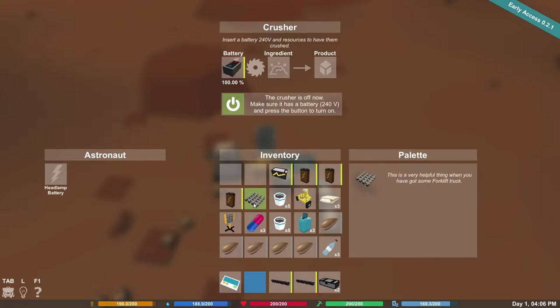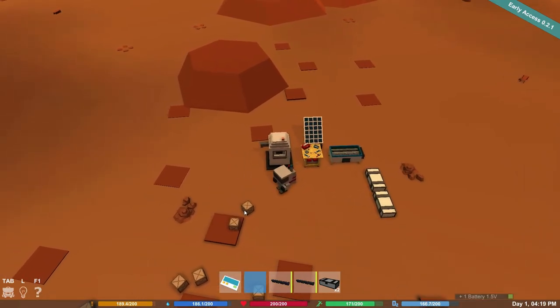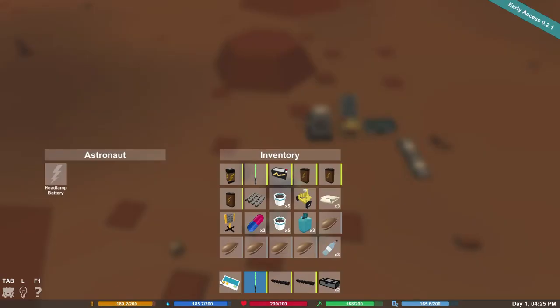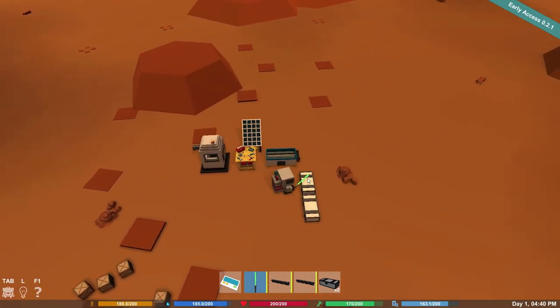There's a pallet — it says it's a very helpful thing when you have a forklift truck. Well, I don't have a forklift truck yet, so that's not a thing for us right now. Let's grab up all this stuff though. It's a sword — it's a legit sword! Is that my weapon? It says it's the best weapon until I craft a gun. Oh that's so cool! And there's a standard drill bit — oh drill bits, cool! Let's put some stuff in our inventory. This is a fun looking little game.